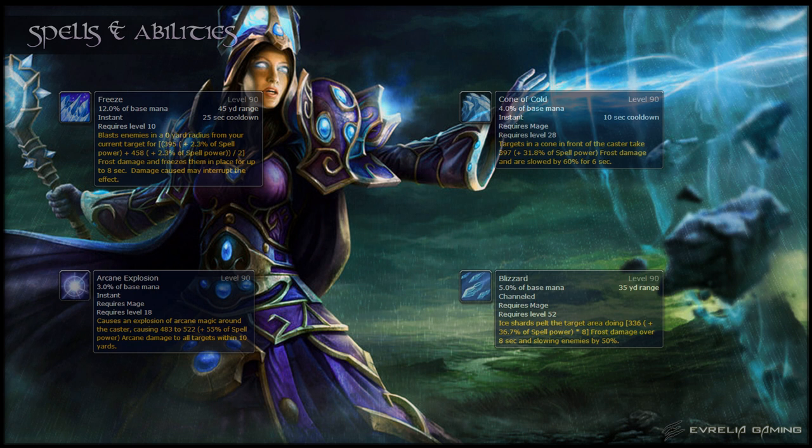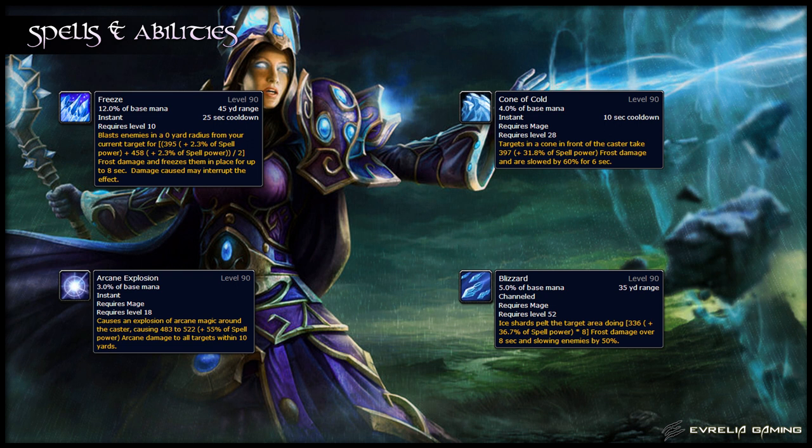For multiple targets, there are a few extra spells added into your rotation. Cone of Cold does damage to enemies in a cone in front of you and slows them. Arcane Explosion does damage to all targets around you every time you cast it, and Blizzard is a channeled spell that does constant damage in the targeted area and slows enemies it hits. Freeze is an ability your Water Elemental has — when used on targets, it freezes them, making them susceptible to the effects of Shatter. It also grants you a Fingers of Frost proc for each target hit, although still capped at 2. You use this spell to get extra Fingers of Frost procs and to increase the crit chance of your spells via Shatter.